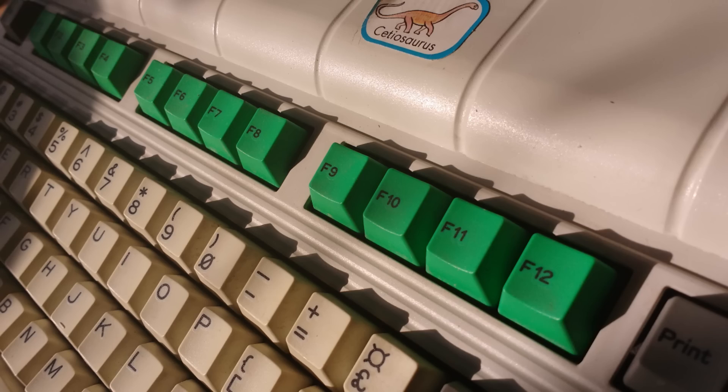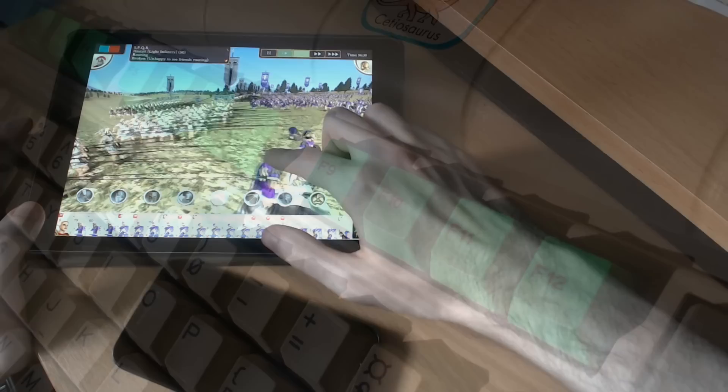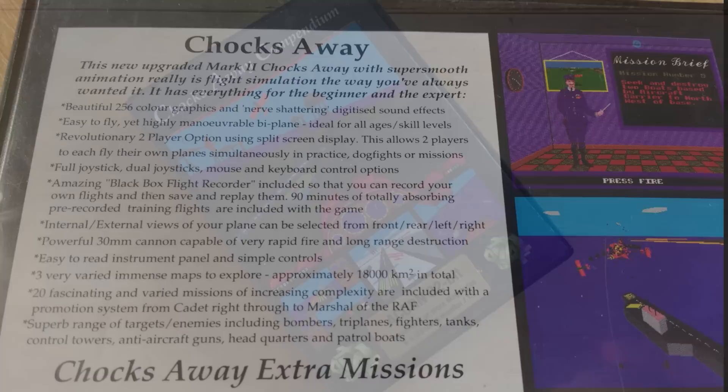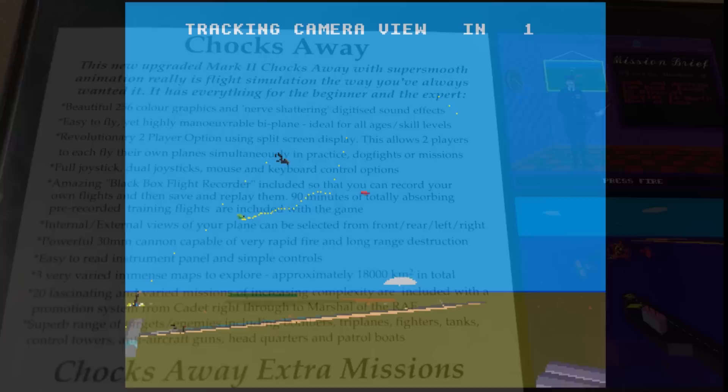You might recognise the ARM CPU brand name, as today they produce CPUs used by most tablets and mobile phones. Returning back to Chocks Away, it captured my attention although it wasn't a particularly realistic simulation, pitting a Tiger Moth biplane armed with a 30mm cannon versus German WWI aircraft.